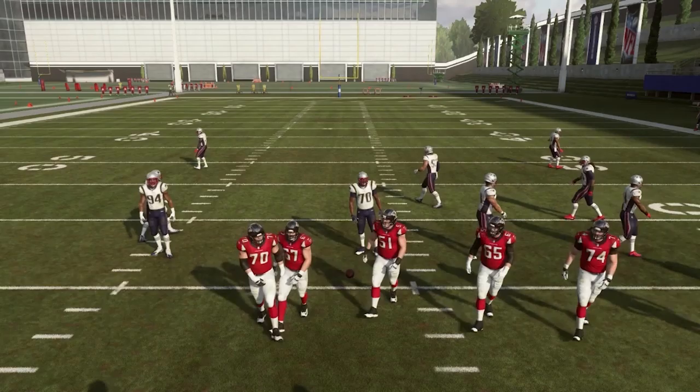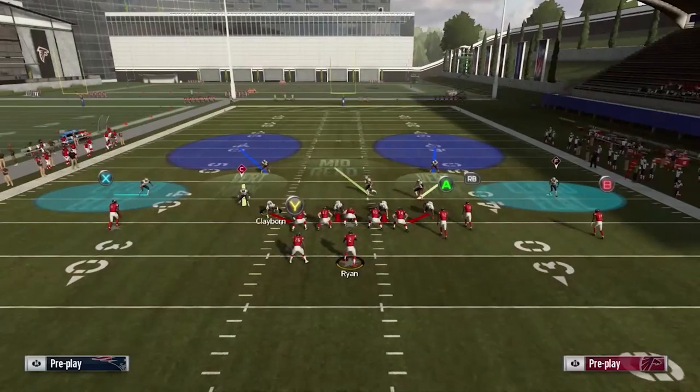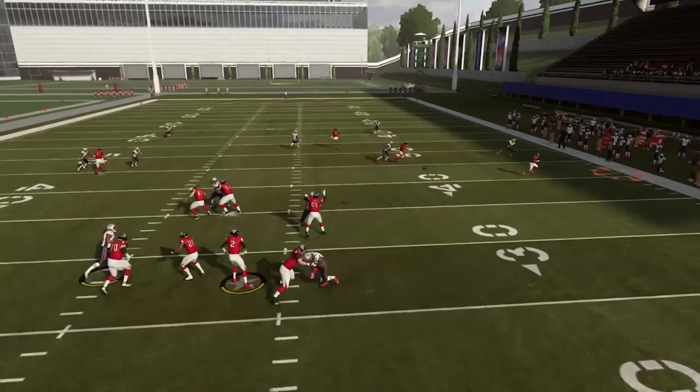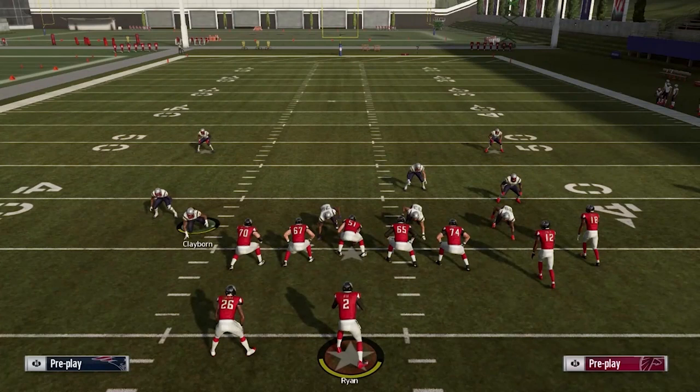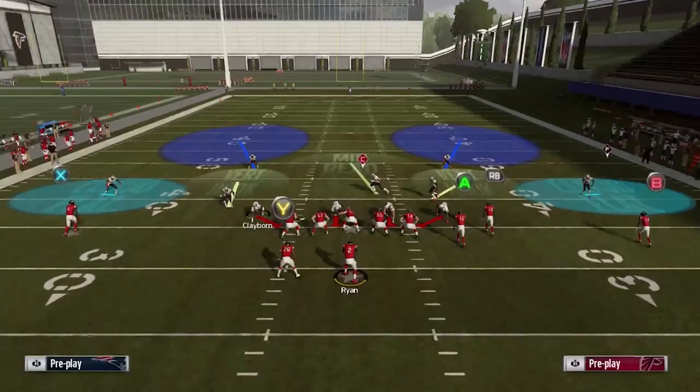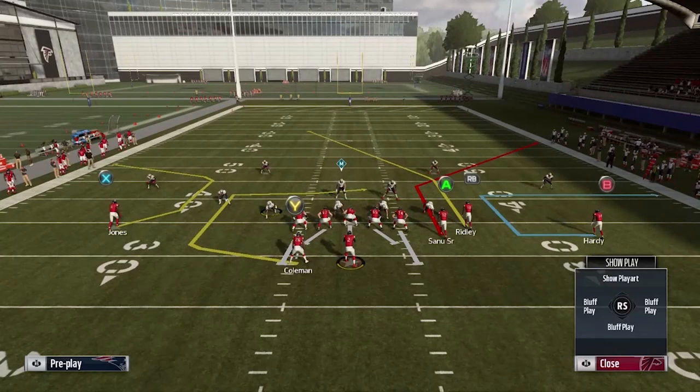As we move the ball more towards the middle of the field, the window is going to start getting a little bit smaller. When we're in between the right hash and the middle of the field, doing the same blocking setup, the B receiver does the auto motion and we're still able to throw to him, though there was a slight hesitation because the cornerback was going backwards. As we move to the middle of the field, that's going to change — you're going to have to look at that player a little more. Knowing this is very important when you do your play calls, because you may feel the B route is something you can depend on all the time, but once it gets to the middle of the field, it won't work as reliably.